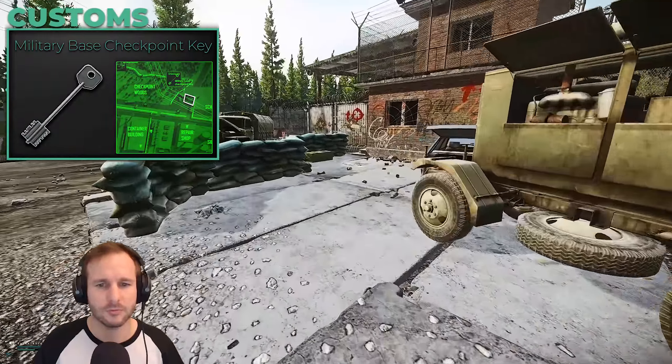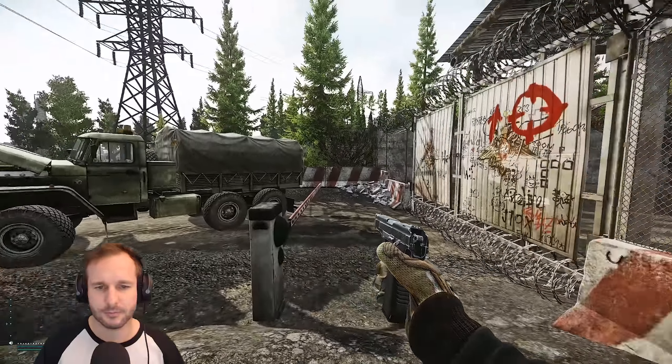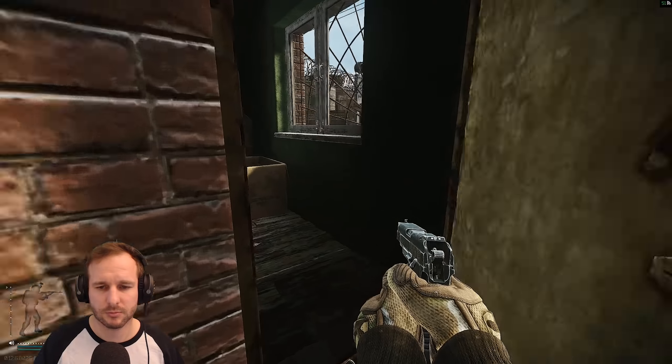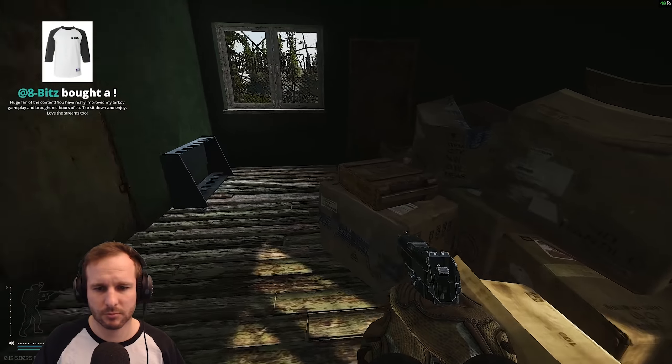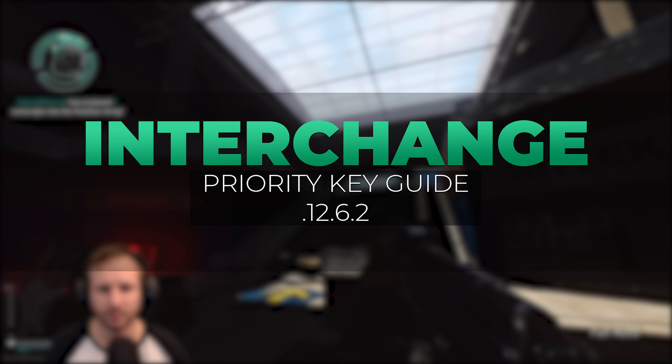The checkpoint key is notable but I really think it's absolutely trash. Every time you go in there it's either not very good loot — you might get some ammo or a gun — but ultimately it ends up getting you killed because you get put in one of the most dangerous areas of the map. Every time I go in there I seem to get into a fight. Now moving over to Interchange.